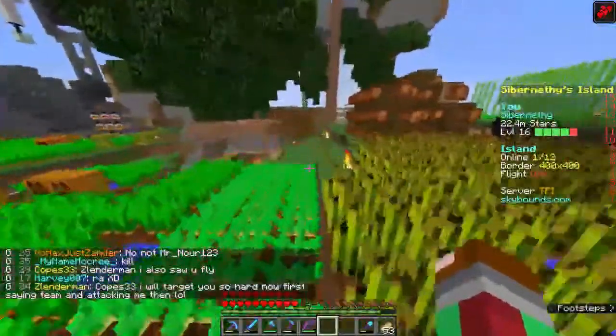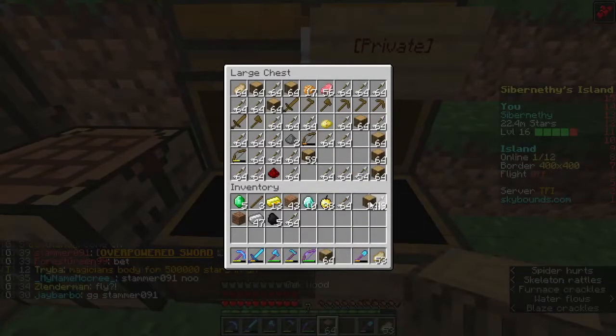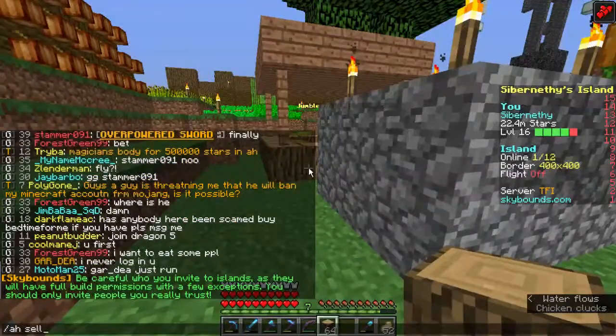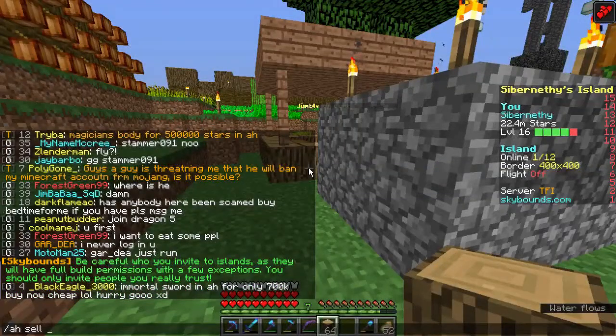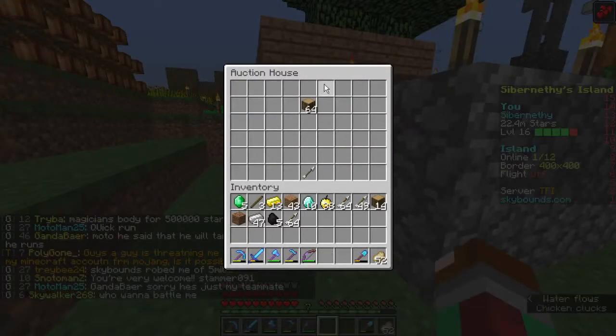Let me just grab an item real quick. I'm going to grab an item out of this chest, and hopefully my mother will not walk in while I am recording. You do this command — you press AH sell. Now, this is what you put in. The first number is how much you want to sell it for — this is the bidding price. Six minutes, as illustrated by 6M, meaning six minutes. And then you could also put a buy now price, which I'm going to do here — ten thousand. As soon as you press enter, it'll go up on the auction house.